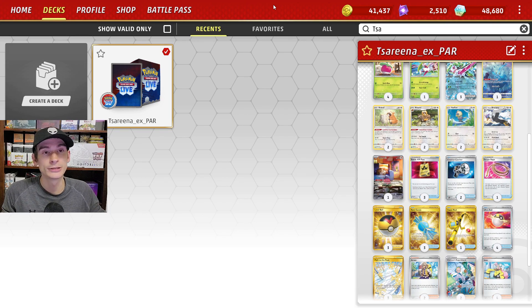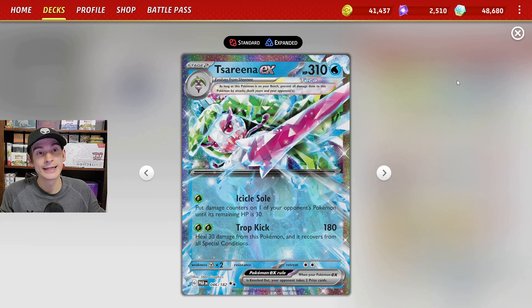Let's take a look at some of the cards we'll be using for this new deck. Starting out with Serena EX, it is now water typing with its new Tera typing. It is normally a grass type Pokemon, and for its attacks we will mostly be using Icicle Soul, setting up throughout the game by putting damage counters on your opponent's Pokemon until they have 30 HP remaining.